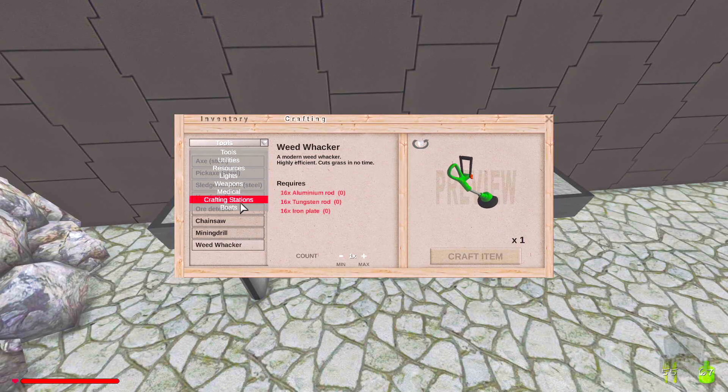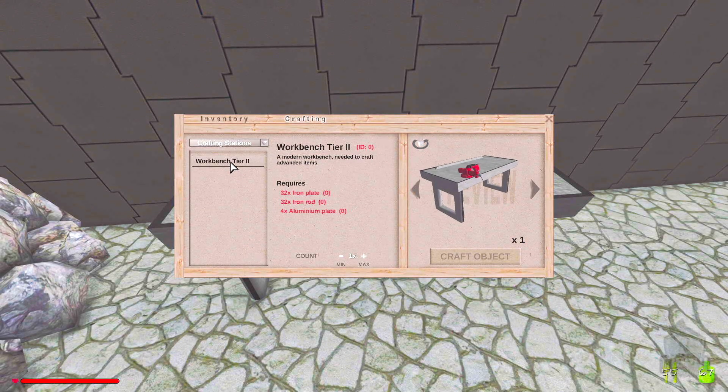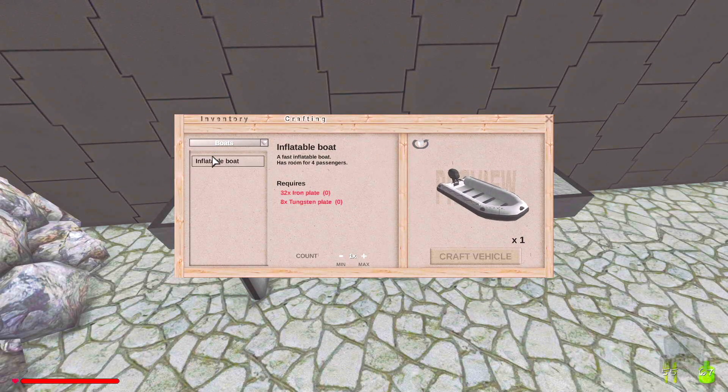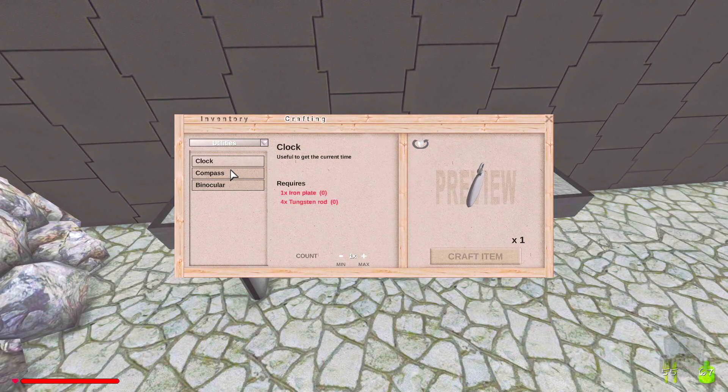A weed whacker — that's what you need! There's a drafting station, and we can make a boat — an inflatable boat! We have the resources. Clock, compass, binoculars — and a light bulb! We can make mining helmets now!